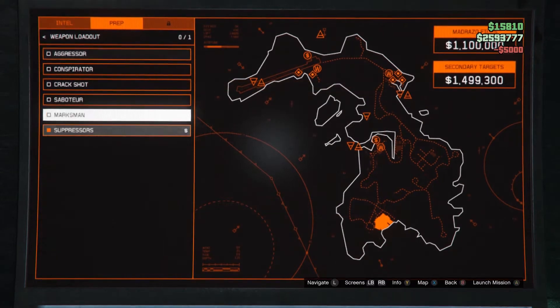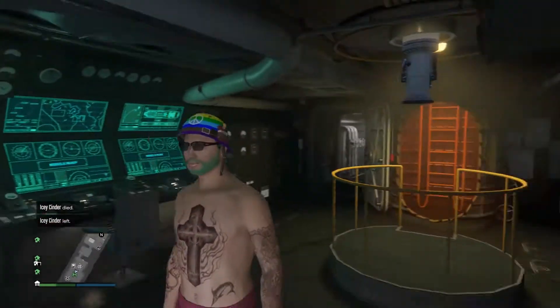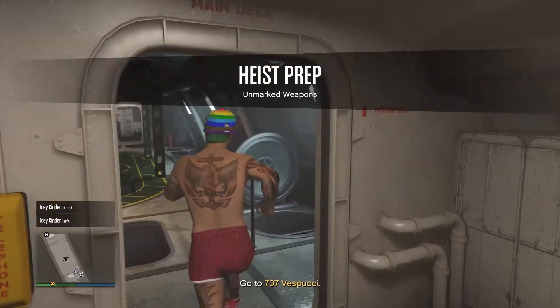This one is going to be for the unmarked weapons. You can choose any one — there's marksmen, subs, snipers, all that fun stuff. You can also buy suppressors here, but that's not part of the mission; that's just an extra if you want to.